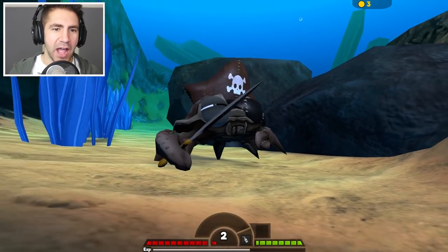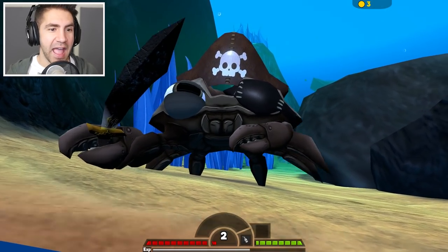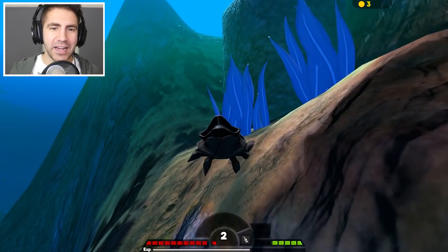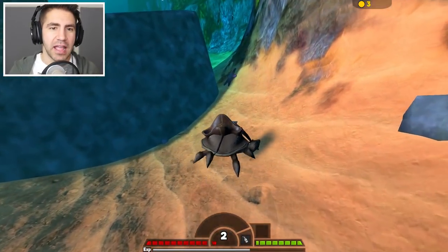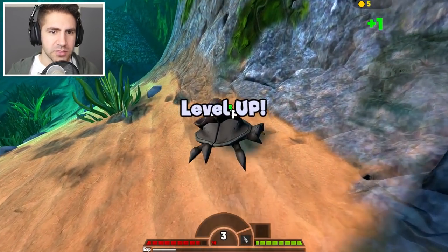Look at this crab - we got all the pirate stuff. We got the eye patch, we got the pirate hat, we got the sword. The only thing we're missing is a peg leg. We need a wooden leg. But yeah, when I played on a server with the king crab, we got to level 1500. In normal death match you can only get to a thousand.